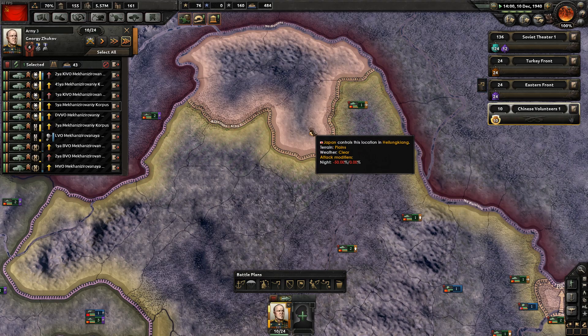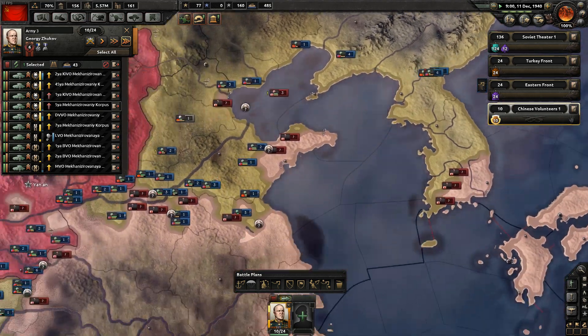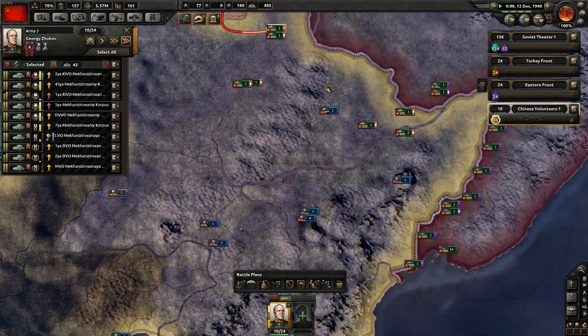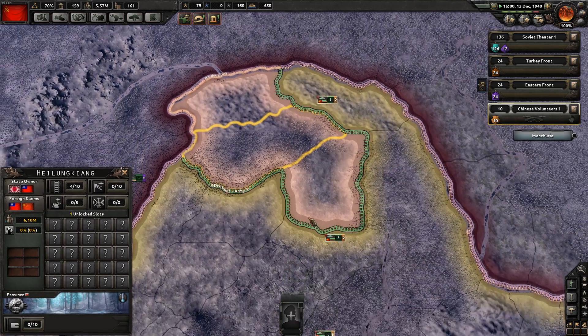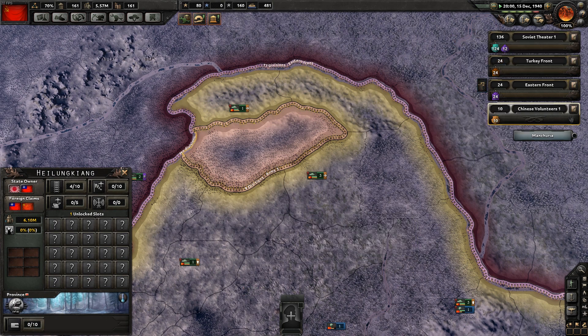Holding shift again, moving over, clicking, holding shift, moving over. The Japanese have landed in Korea again - the Japanese love their amphibious landings. Grab those final provinces in Manchuria and they're gone.